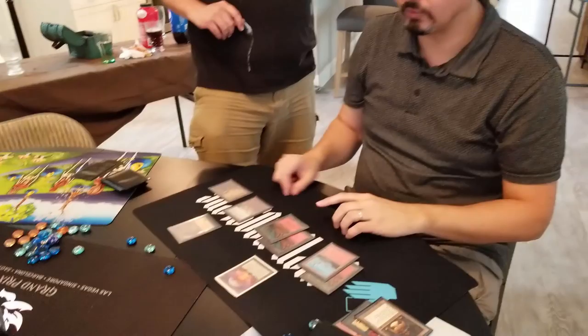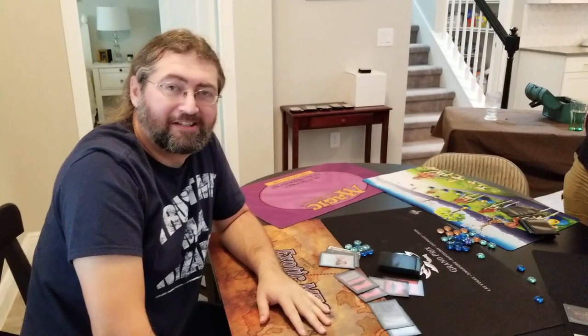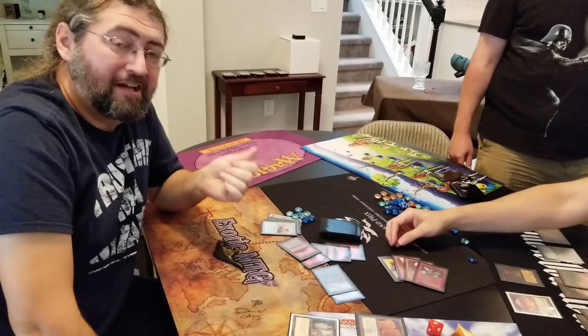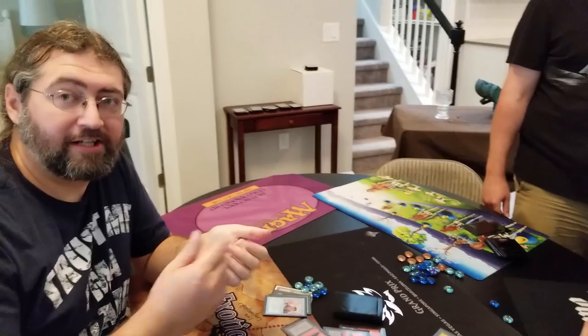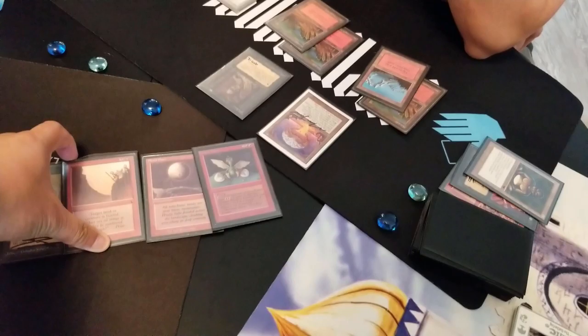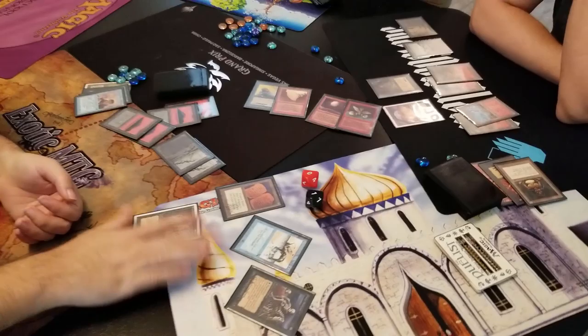Game two ends. Post-game analysis: the Brothers of Fire misplay is discussed. Edwin had Blue Elemental Blast in hand — it can destroy any red permanent or counter a red spell — and should have used it on Brothers of Fire when Tavis played it. Edwin kept thinking of it as a counterspell and was saving it for something bigger. The Brothers of Fire really disrupted Edwin's small creatures. Tavis had an amazingly powered deck, and Edwin got lucky. The Brothers of Fire misplay would have changed the game significantly — Edwin would not have taken so much damage.